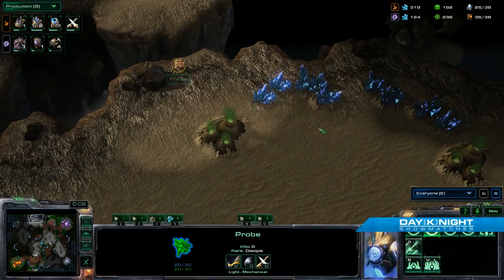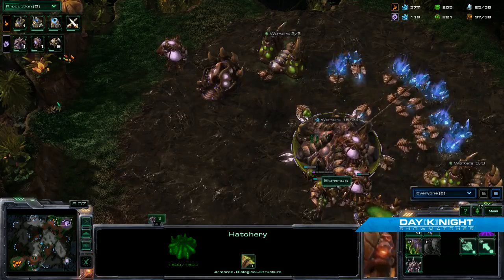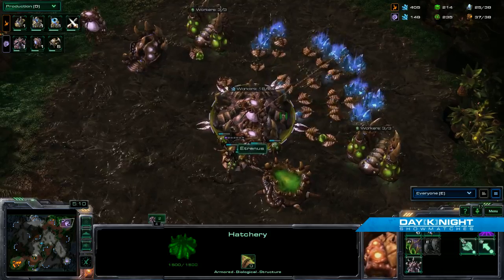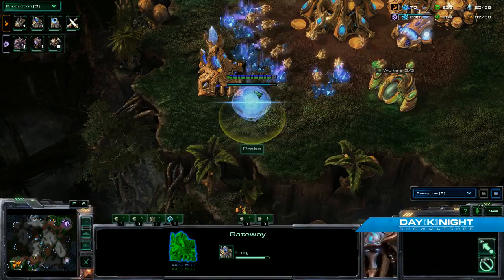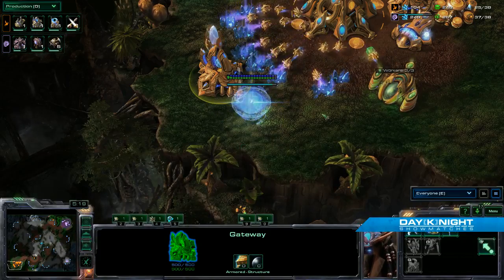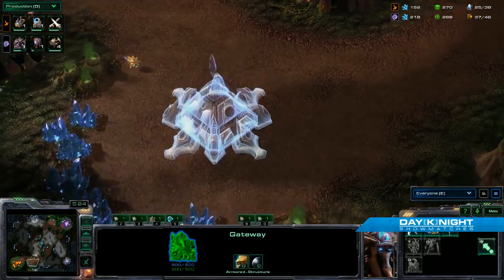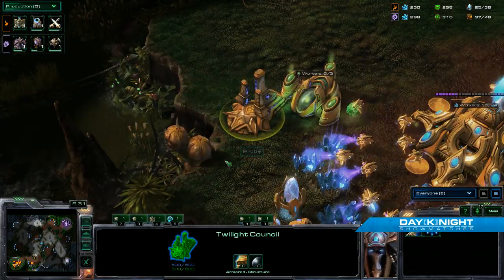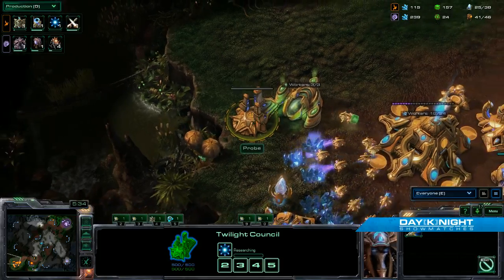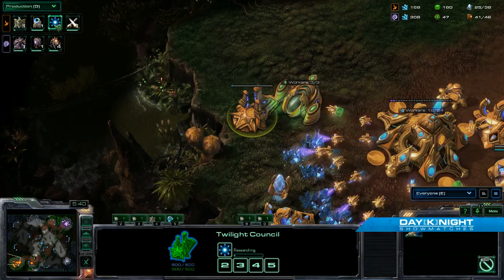Probe is thinking a little too standard here, waiting for the third location to drop — but not happening this time. He should expand soon still anyway, which means he should at least start looking around the map pretty soon. Probe needs to expand as well, and you can see he's getting that accomplished. Twilight Council popping up, a few more gateways. So it looks like he wants to go into Blink, straight for Blink.